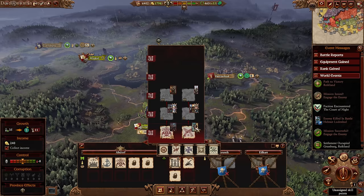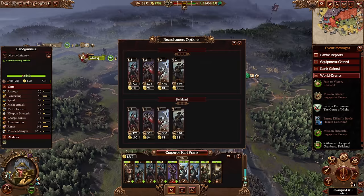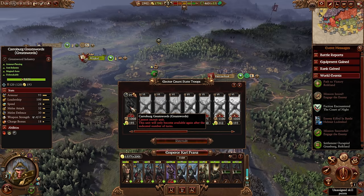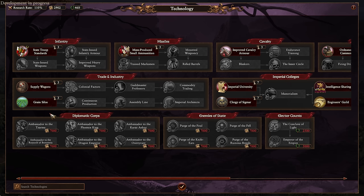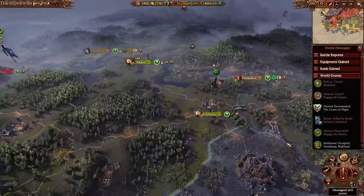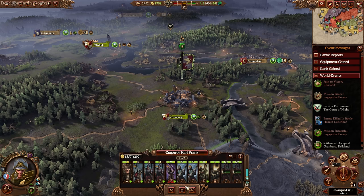I'd really like to have Free Company Militia, but swordsmen will probably do the job. Pistoliers are so helpful early on too. I'm going to build this for now, then upgrade — we need to do some recruiting: a couple of elector count units. Let's go ahead and end our first turn, start researching grain silos. I like getting that extra growth early on because it has a bigger impact as the game goes on.